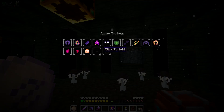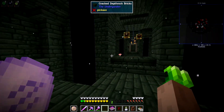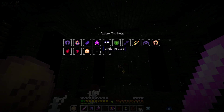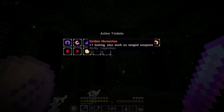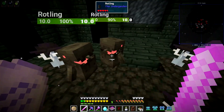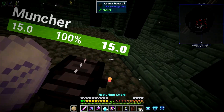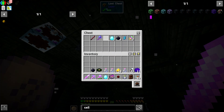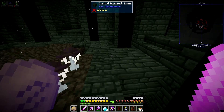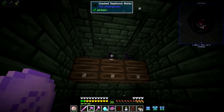Like I said in the last episode, I extended how many trinkets you can have. The base in Enigmatica 6 Expert is 10. I think I increased it to like 20 or 25, just cause I can and I felt like it was fun. I feel like you can't really enjoy the trinkets mod if you can only use like 10 of them. I feel like there's so many of them you need — at least 15 to 20 is like a reasonable enough thing.